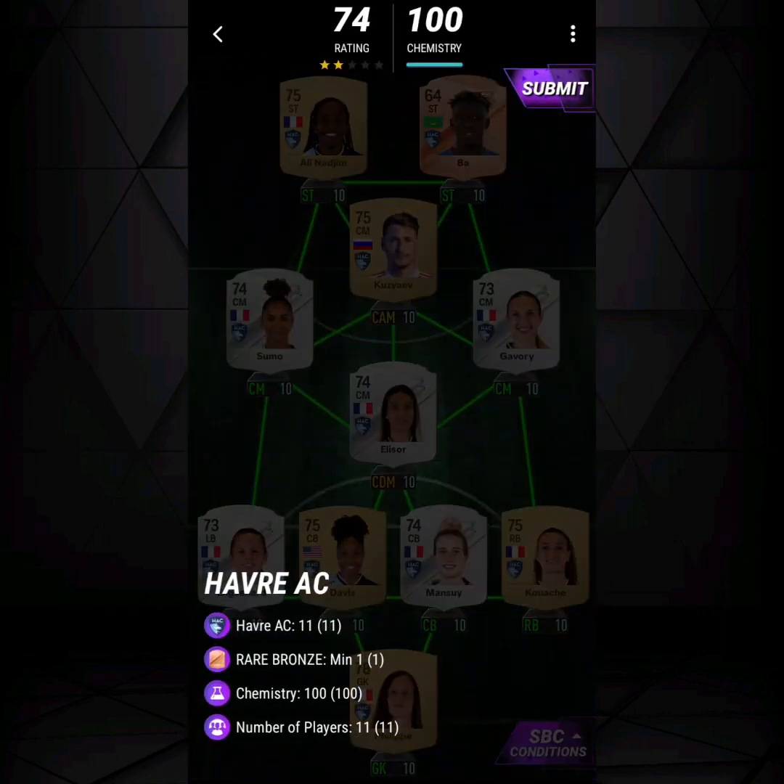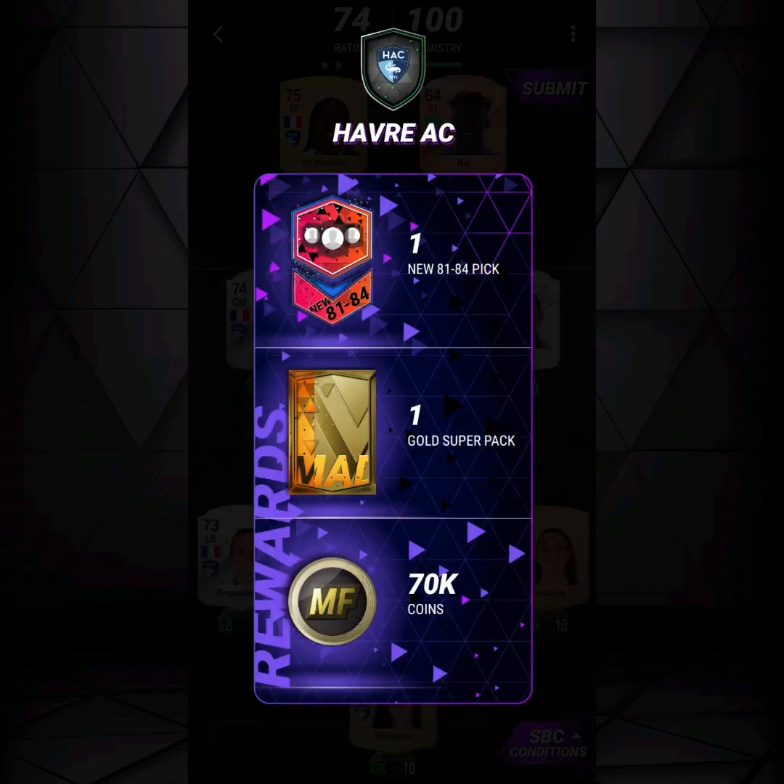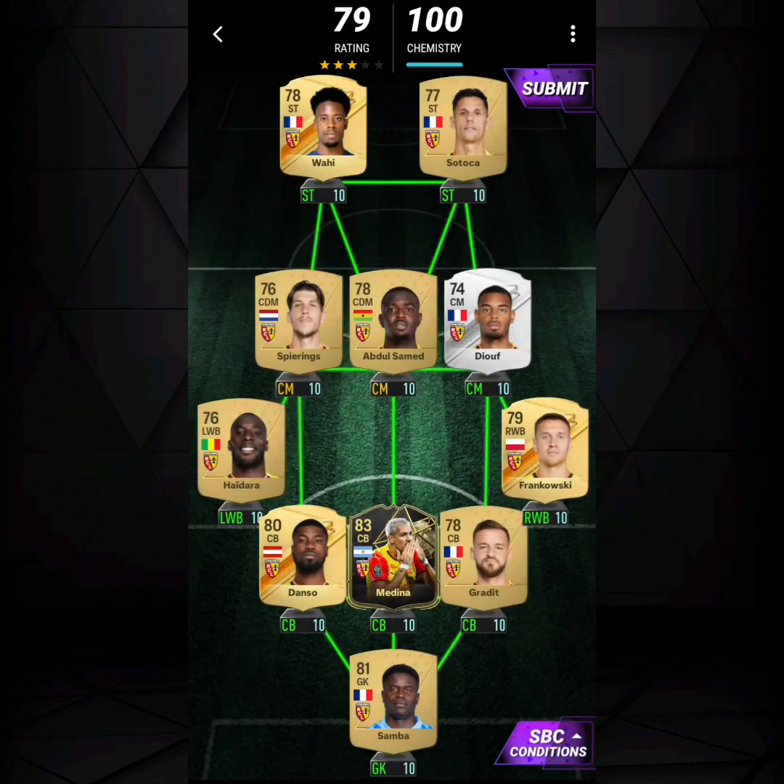Moving on from Clermont Foot, we have Havre AC. You need a minimum of one rare bronze player, and the rest of them have to be Havre AC players. There you go, submit it.